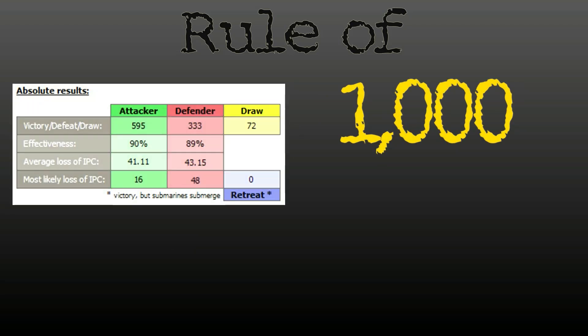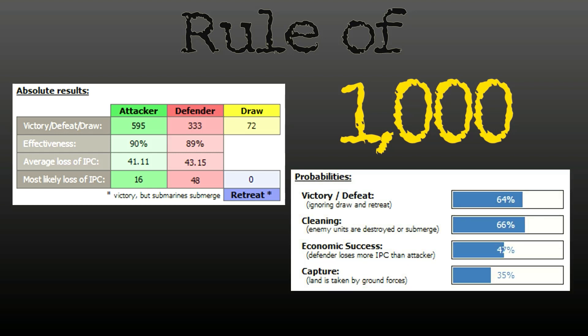What's wrong with the Cruisers? Why did the Destroyers keep winning? Let's take a deeper look. Previously we saw 748 wins; now the Destroyer win count is at 595. The cruiser defensive bump has made an impact, but is it significant enough to matter? Effectiveness is at 90% for the attacker; the defender's effectiveness jumped to 89% — but since prices haven't changed, this is largely due to the value of the Battleship. The straight victory is at 64% for Destroyers, cleaning out the enemy at 66%, and capture of territory drops significantly to only 35%, due to the order of loss imposed.